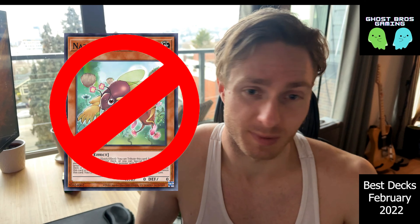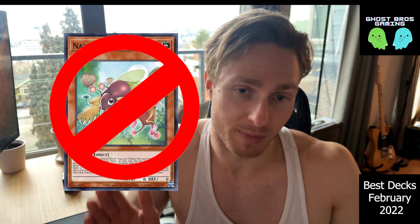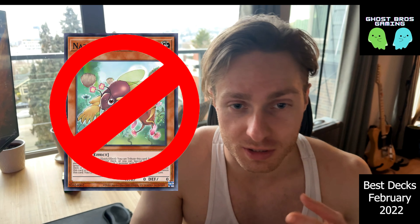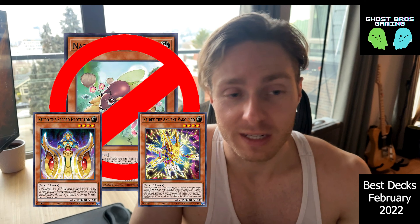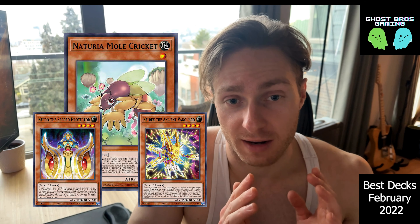The reason that deck was so good was because Tearlaments was so popular — they're all Earth, so the best side deck cards people are maining to combat Tearlaments aren't useful, and you had the Shufflers and the Millers and you plussed when your opponent milled you. So without that, I do think Naturia Shizu got a lot weaker.